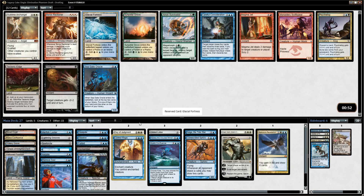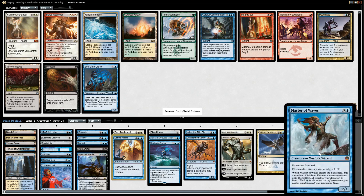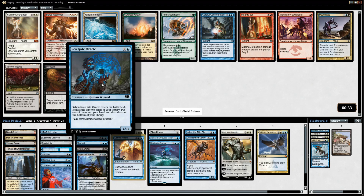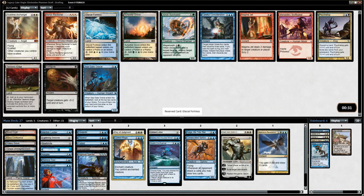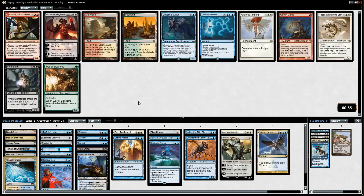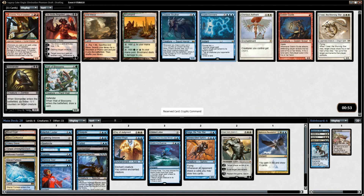They have to have pretty good enchantment removal to constantly deal with Control Magic, and there is some of that in the cube but not as many as you'd think. Now we have Seagate Oracle or Glacial Fortress — more mana fixing. I think we just want the fixing here. I could possibly play Marshal's Coup. Seagate Oracle might be really good in the deck — being able to draw an extra card is something we really want. I think I'm just going to take Glacial Fortress though, making sure my mana is good when my deck is already this solid.